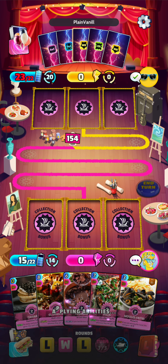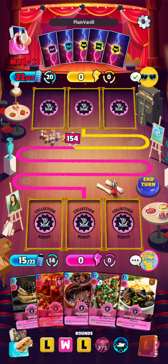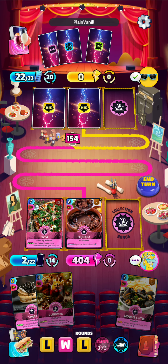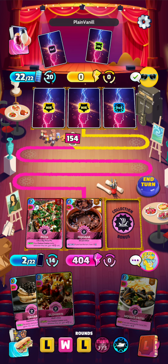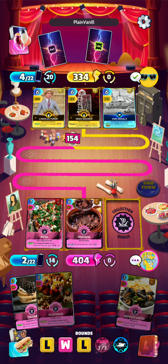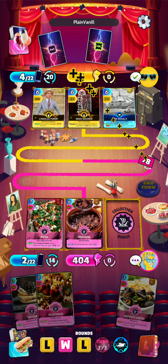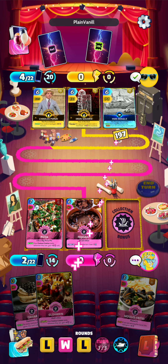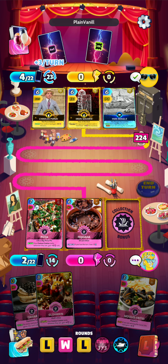Let's see what we have here. We will play our Pita and we will play our Fedora — that's a 404. I think that will be enough to win the round. Looks like it was. There we have it, round 2 won. And we have some very, very strong cards in hand for the third round.